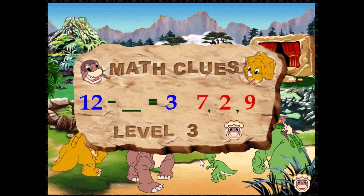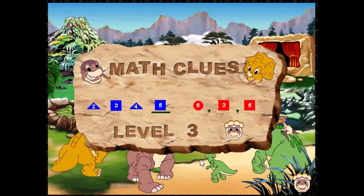Here, the answer is nine. Pretty easy, huh? Yeah, it's so easy. Now, this kind of problem is a series of shapes and numbers. Fill in the blank with a shape on the right that finishes the series. Here, the answer is the square with a five inside it. See how that works? Triangle, square, triangle, square. Plus, the numbers go in order: two, three, four, five.